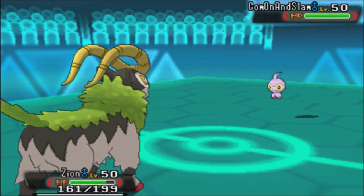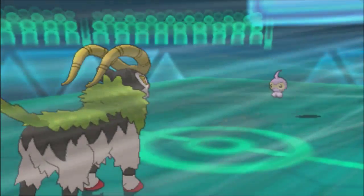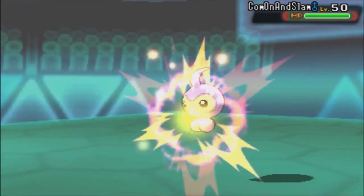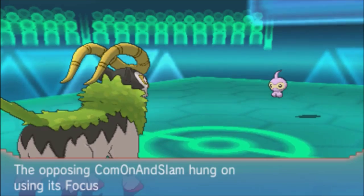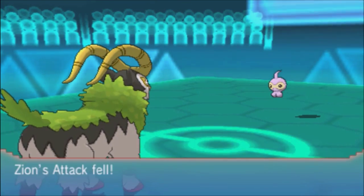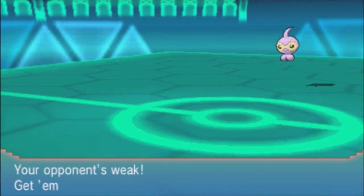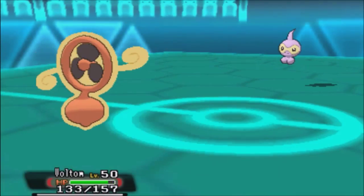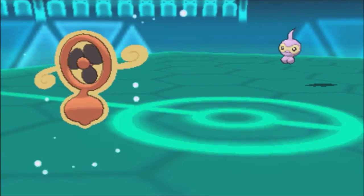Castform comes in and sets up a Tailwind — that's really scary. I go for Superpower hoping to kill it but it has a Sash. Since she showed me the Tailwind, I try to stall it out. I know it's ugly but I can't have Tailwind active because it makes Sawk way more dangerous. I go to Rotom — I can tank a hit from Castform but she scores a Confusion.